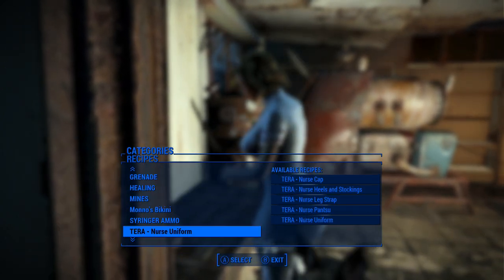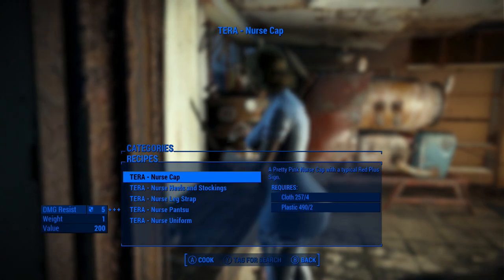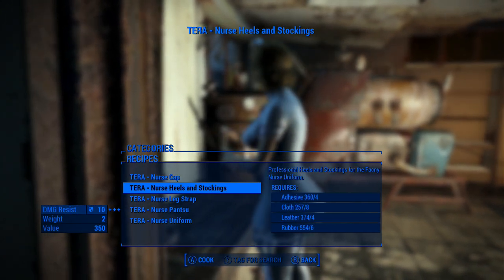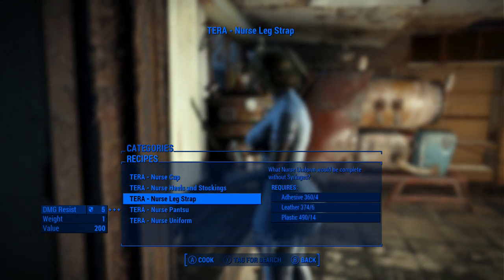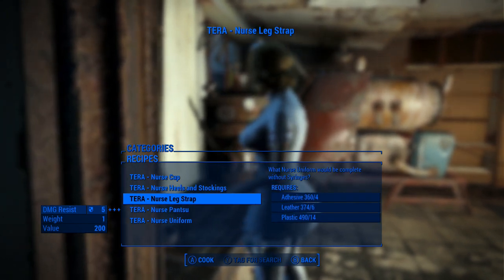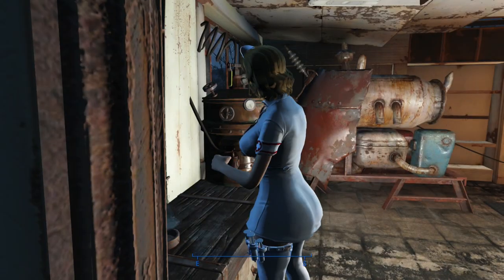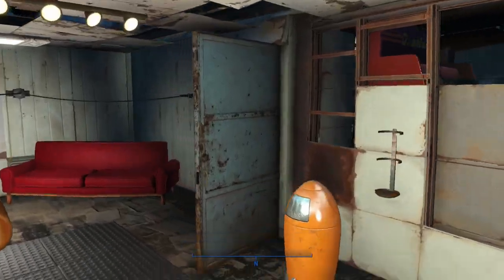At the chemistry station, scroll down to the nurse uniform and then make the pieces. You'll need a lot of cloth, leather, rubber, and adhesive to make it all, and a little bit of plastic as well — not a whole lot, but a little bit — and then you can make the outfit for yourself.